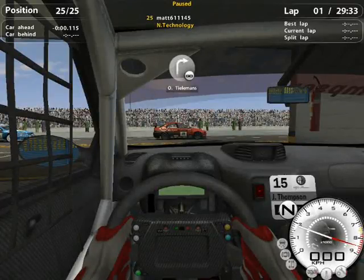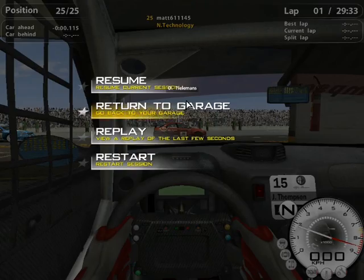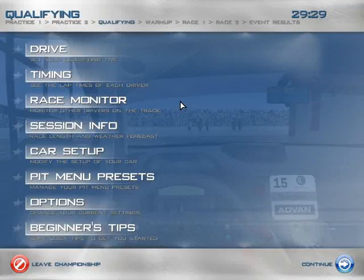Hello and welcome to part 1 of the World Touring Car Championship. We are now in qualifying in some place called Celebita or Celebia, something similar to that pronunciation. We are doing a let's play on the World Touring Car Championship which consists of 12 events, 2 practices, 1 qualifying round, 1 warm up, 2 races, and the event results before moving on.